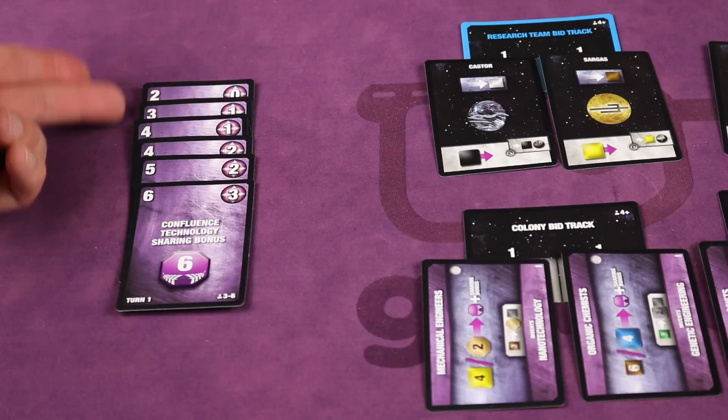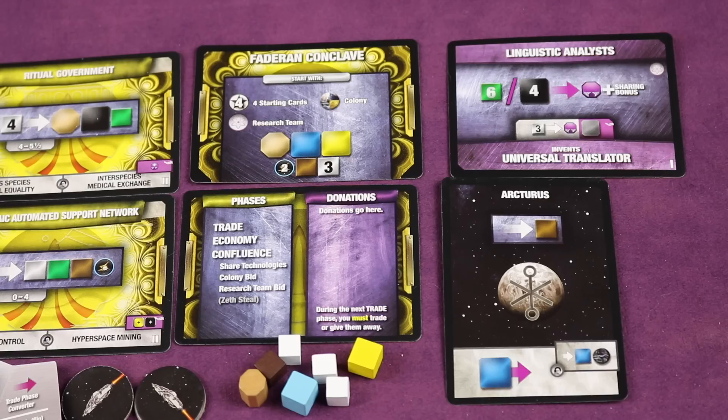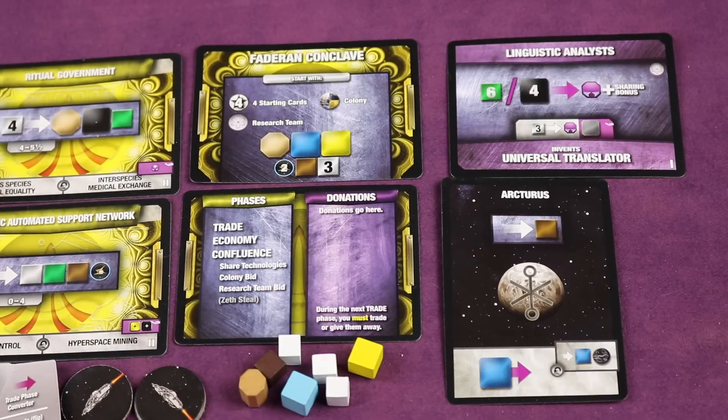The game is played over multiple rounds, each going through three different phases. The first phase is the trade phase, where everyone negotiates and trades things back and forth. It's open negotiation — you can trade resources and ships, which are essentially currency. You can even trade away some of your own cards to other players, but your own color cards come back at the end of the round. You can also trade promises, but all deals are binding. There's also an optional 10-minute timer, which I highly recommend.